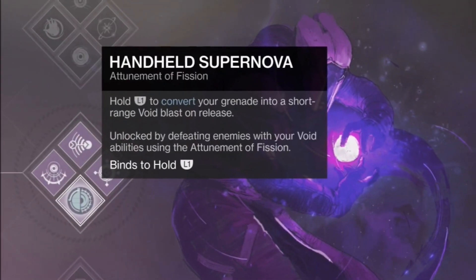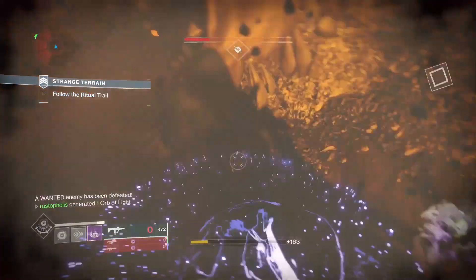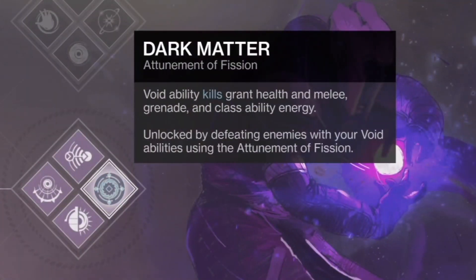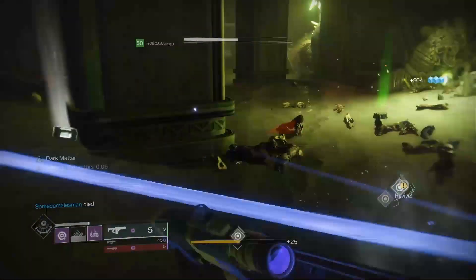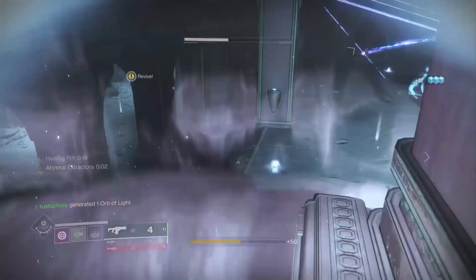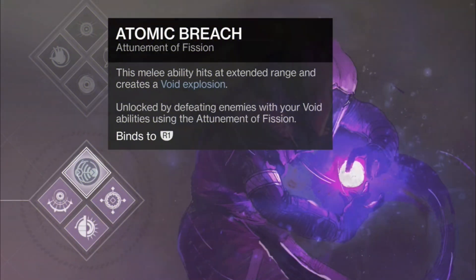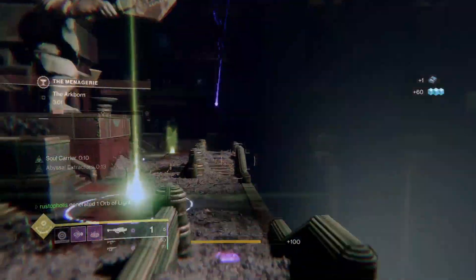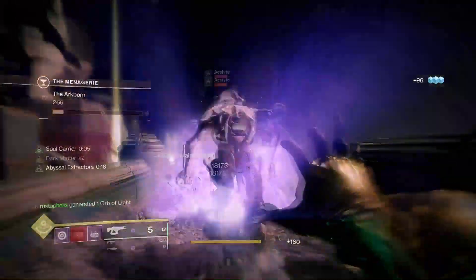Next up, Handheld Supernova — convert your grenade into a handheld supernova grenade and throw it to blast back the darkness. Dark Matter: void ability kills grant health and melee, grenade, and class ability energy. So you get a cursed throw kill, do the melee, get the health back, and recharge your class ability for that clutch rift whenever you might need it. And then finally we have the melee, the Atomic Breach — do a melee hit and it blows the target up and can damage any surrounding targets. Very key to have, but not the most crucial.